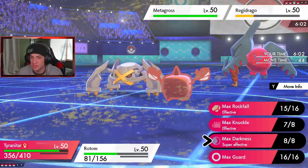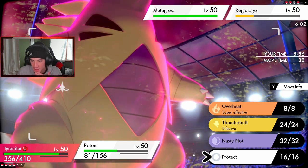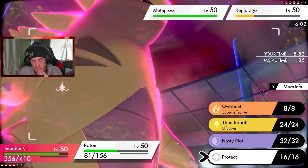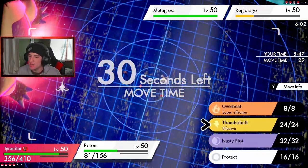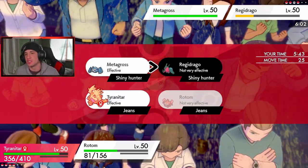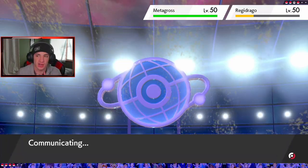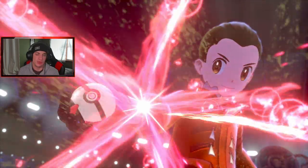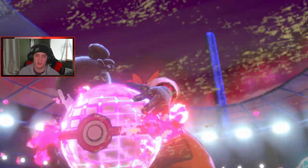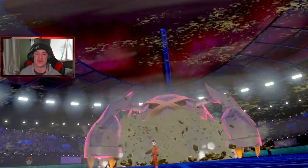I'll use Max Darkness on Metagross and Protect Rotom-Heat. Actually I'd rather Thunderbolt into Regidraco — I don't want to drop my special attack. Two Buffets plus the Thunderbolt should be able to take out Regidraco. Metagross might Dynamax. I should Overheat it. Wait — who's faster, T-Tar or Metagross? I never know the speeds, it's an every-video thing for me.